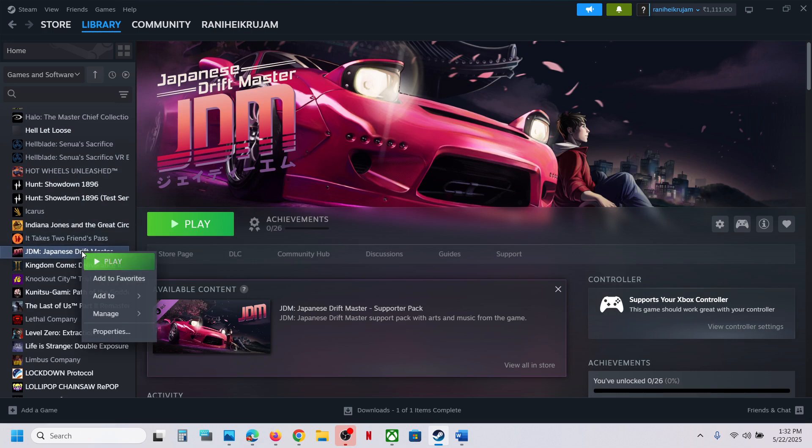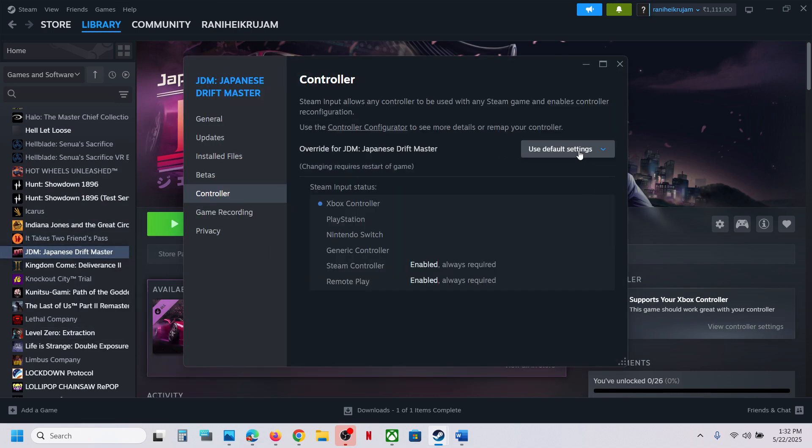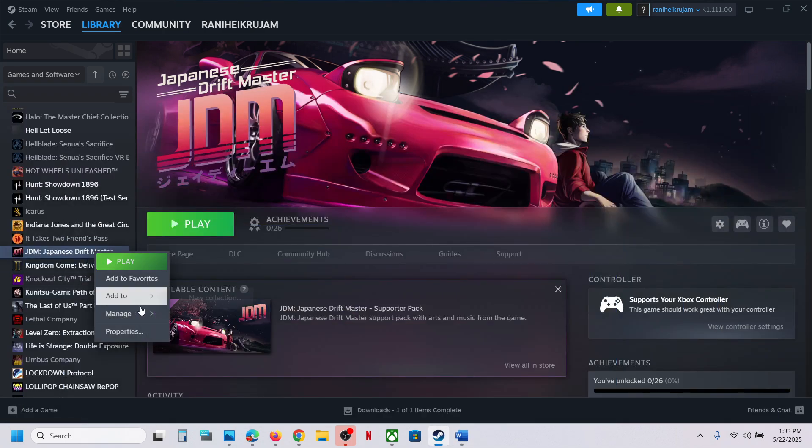Go to Steam, right-click on the game, go to Properties, then go to the Controller tab. Over here, select 'Disable Steam Input.' Now relaunch the game and check. If it's still not working, you can also try enabling Steam input instead.